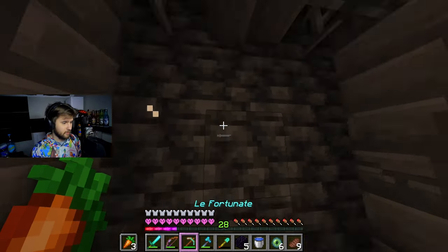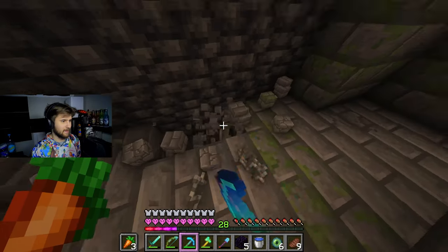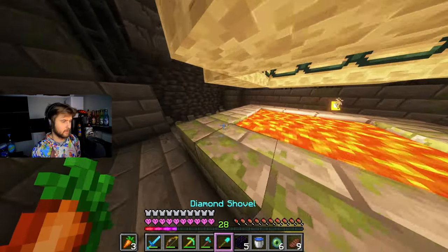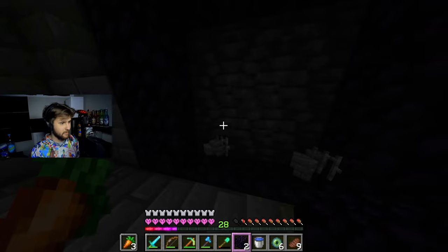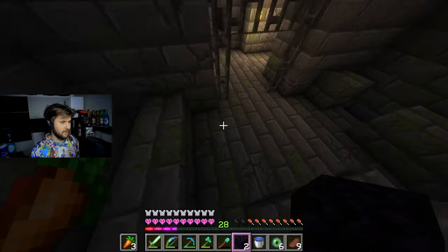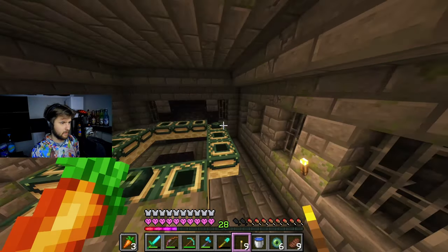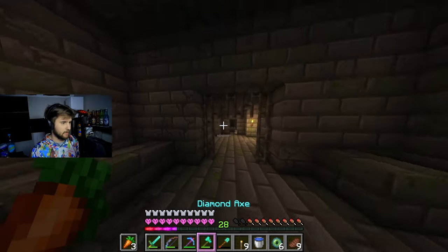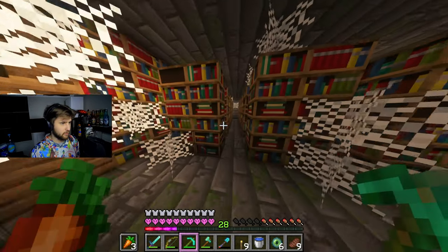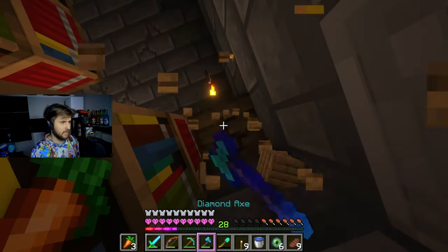Before we continue on with anything, I want to get a nether portal built so we don't have to worry about trying to go back here through the overworld. We should have enough obsidian. If I had a flint and steel this would be a lot cooler, but let's get some torches up. We should probably get some iron and smelt it down. There's wood in here - and then we get some iron from a little cave system starting nearby.